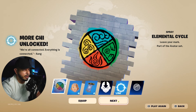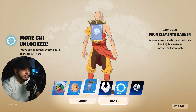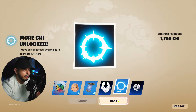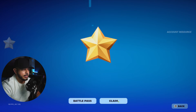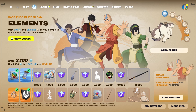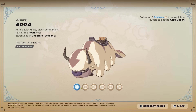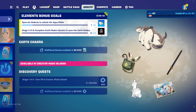Here are the rewards we got: the Elemental Cycle spray, the Baffled Aang emoticon, the Four Elements banner back bling, the Four Nations banner icon, 1,750 chi total, and the Avatar set banner icon. Back in the menu we've completed two tiers for both free and premium, and we have one chakra toward the Appa Glider — one out of six shown at the bottom.